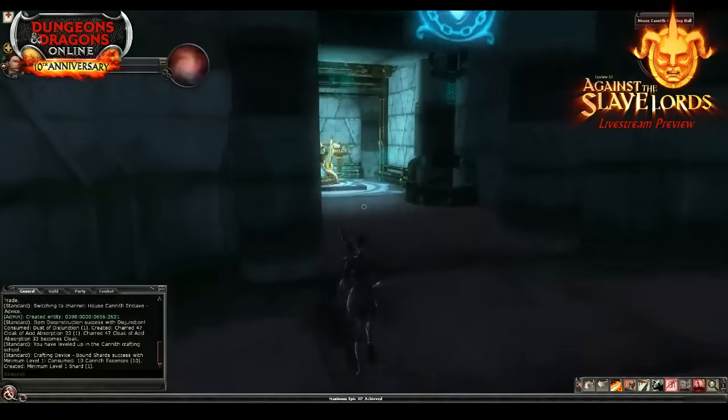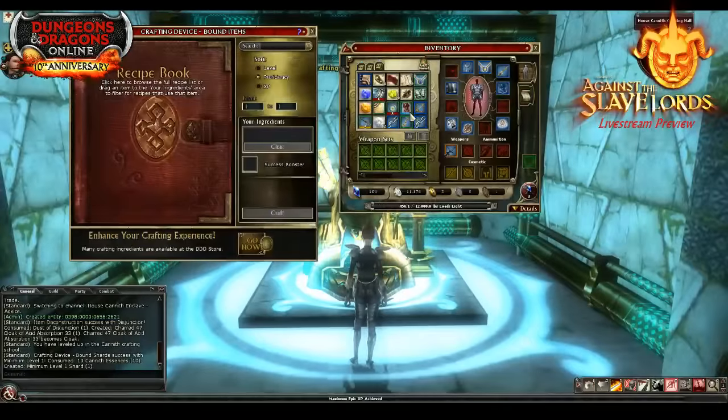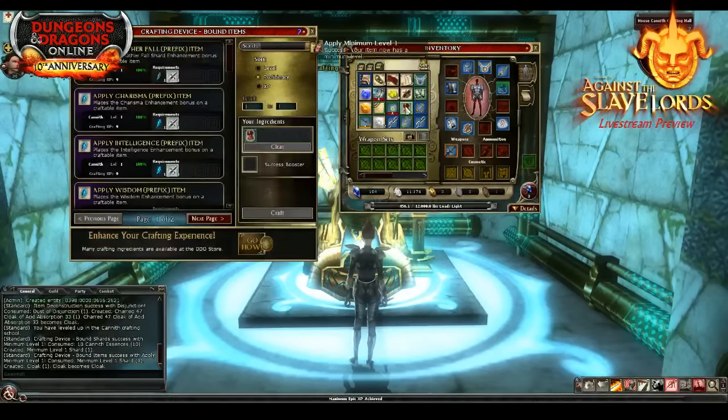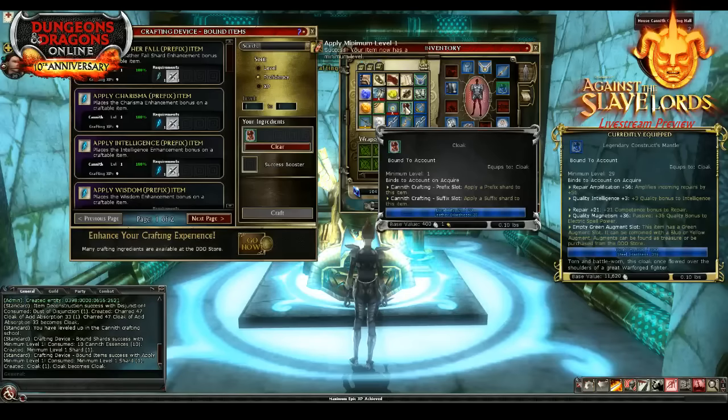If you were maxed out in the old system, you'll come in at around level 260 in crafting. The new system goes up to level 400, so you still have a little progress to do, but you can create all the levels you could before. Almost all the effects are there. We added scaling alacrity, which wasn't in random loot yet, and scaling striding. You'll see most of the same stuff just in an easier format.